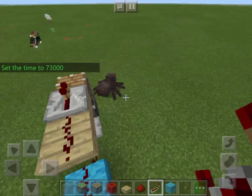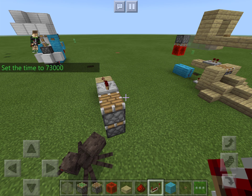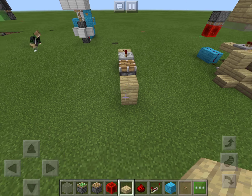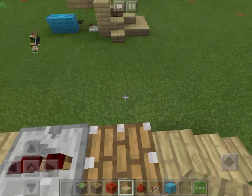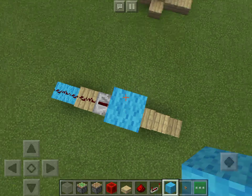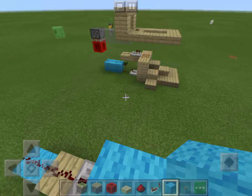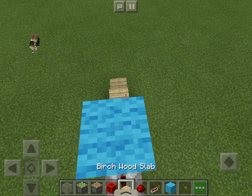And then after you're done with that part, it's a majority of the build, but it's not done still. So after that, you're going to want to build — well, first I would build a staircase just because. And then you're going to want to build about two blocks up. You could have it three blocks, but I'm just going to keep it at two right now. And then after that, you're going to want to go to the side with the slab.